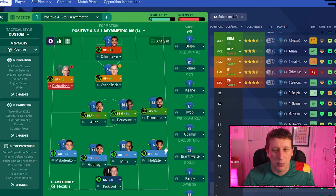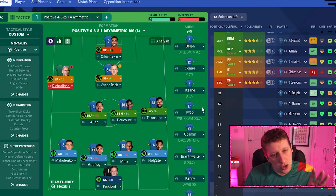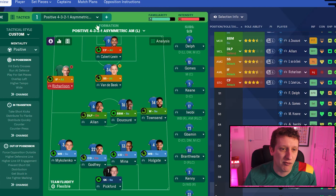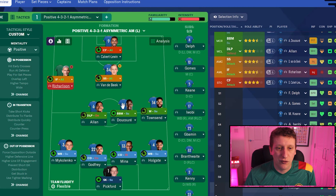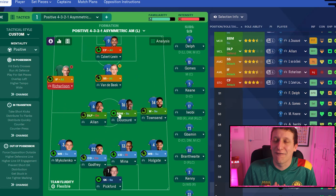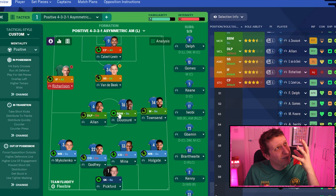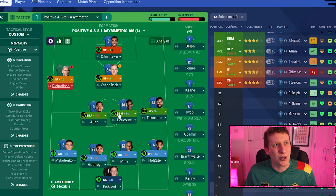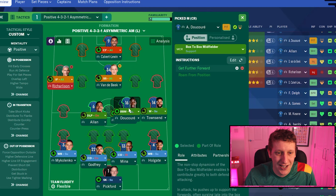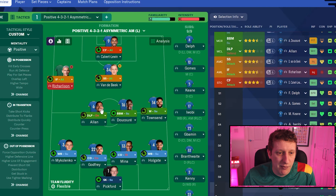In the midfield three, Andros Townsend is on a basic winger on support. They've also got Anthony Gordon and Demarai Gray who can fit that right side. I'm not asking for anything flashy — Townsend works hard, gets up and down, gets balls in the box for Richarlison at the back post and third-man runs from Van der Beek. For Doucouré, I've asked him to get further forward — he looks dangerous in the final third. His final pass hasn't always been great, but his physicality, pace, and power make him ideal as a box-to-box midfielder surging into the penalty area.